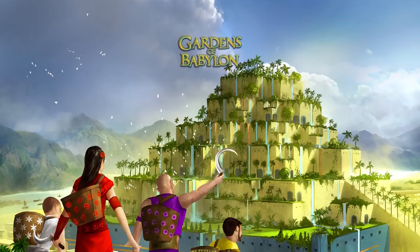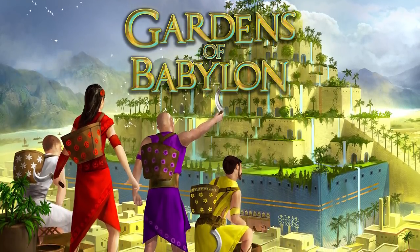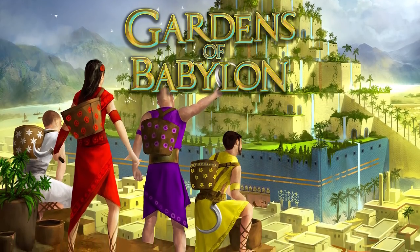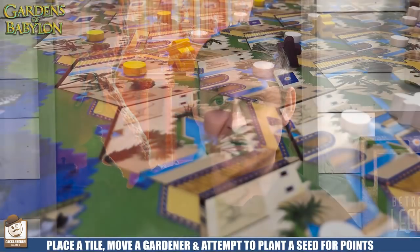Welcome back to MVM. Today we have a Kickstarter preview from Cackleberry Games. It is a one to four player tile placement slash worker movement style game in which you are recreating the Hanging Gardens of Babylon. You're going to be building a giant pyramid by the time this game is over, placing tiles, planting seeds, having your seeds cascade down waterfalls, and getting as many points on the pyramid as possible. There is also a little bit of take-that in this game, because as you plant seeds you're going to be cascading down the waterfalls and knocking other players' seeds or victory points out of the game.